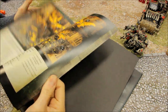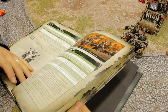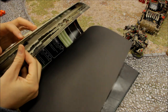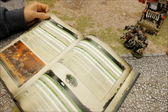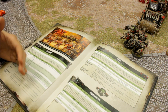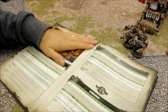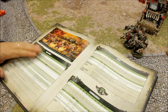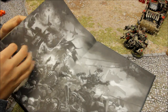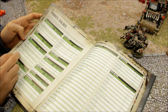In the book, Mega Nobs come under your Elites choices, same as they were before. They've gone up and down in points costs over time — they were very expensive but have come crashing down and are quite affordable now. I think they're cheaper than they've ever been, so they're an even more viable option for the Orcs to take.